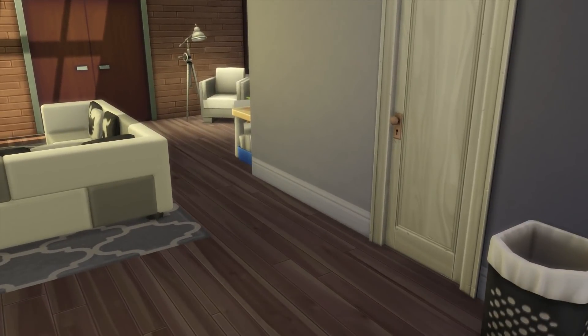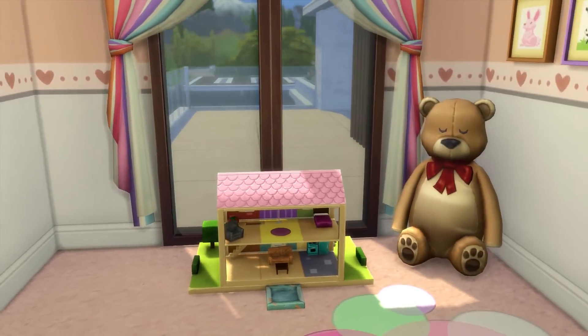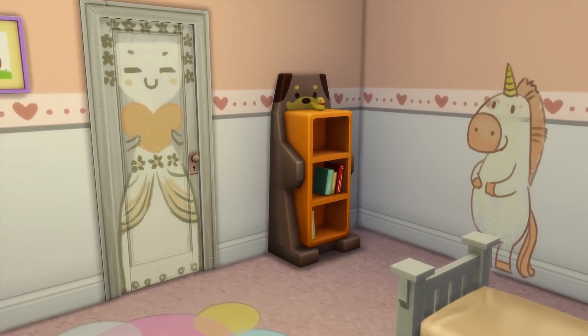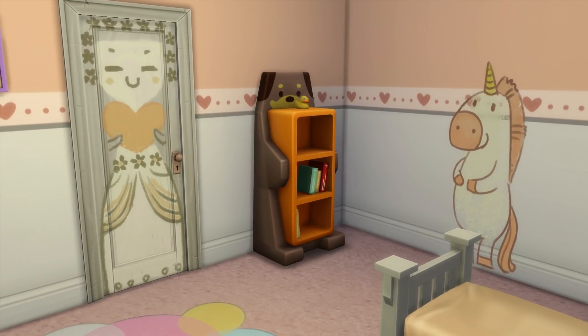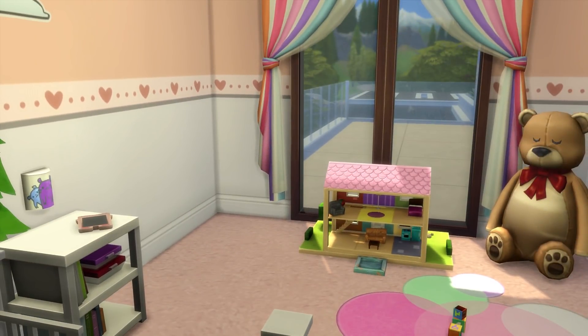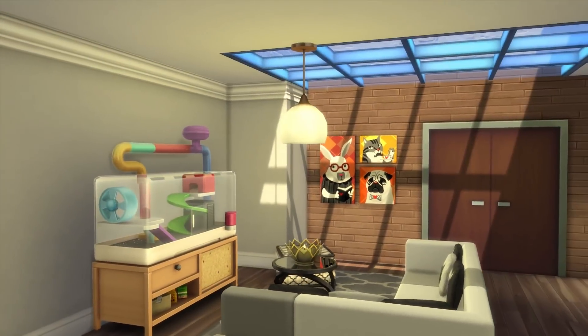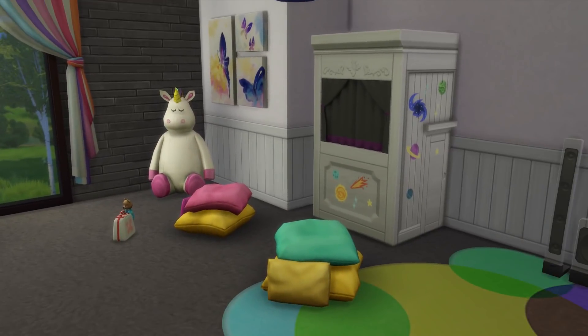There are three more doors down the hall. The next is the toddler bedroom — a viewer suggested the color combination and I liked the orange tones with soft pink. I originally had a bassinet here but removed it after a viewer suggested placing it in the parents' bedroom instead, which makes sense — you don't want a baby crying and waking the toddler. If you have a baby you can place the bassinet in the master bedroom.